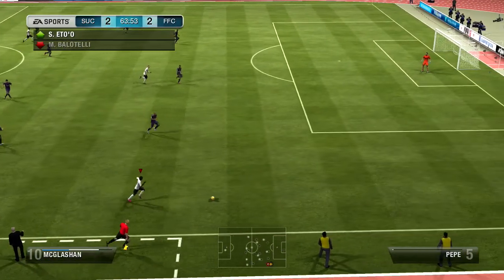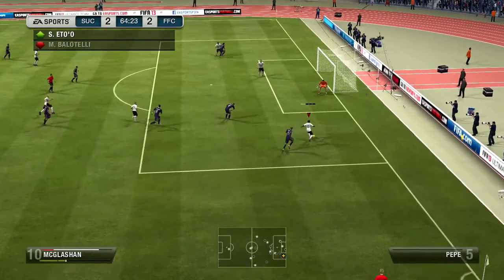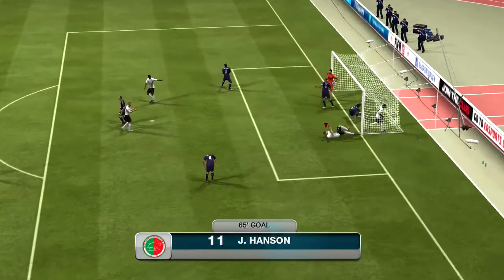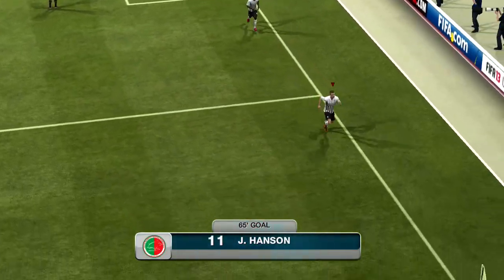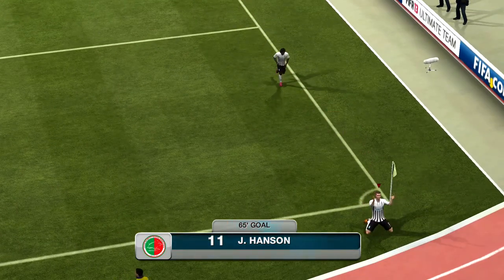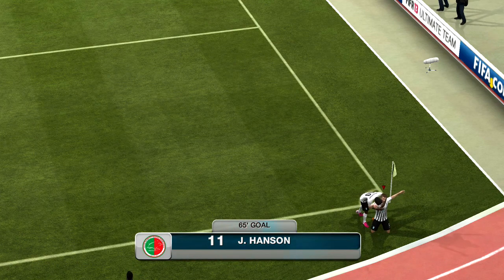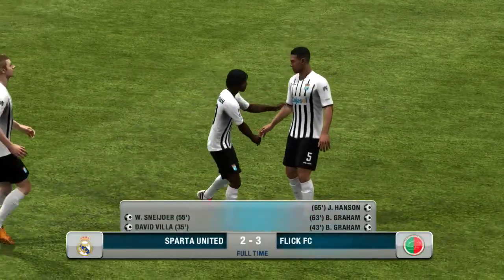We were looking to make it 3-2 here. McLaughlin, our new signing, plays a great ball into Hanson with a nice little cross. Hanson's gonna do a nice little shot, but Diego Lopez with a poor save, to be honest. And we do make it 3-2 in our favor there in the 65th minute. Really happy to get that goal. And Hanson just continuing to show why he's a great player for our team, especially with the aerial threats and the headers and all that stuff. So we do get the victory there, 3-2.